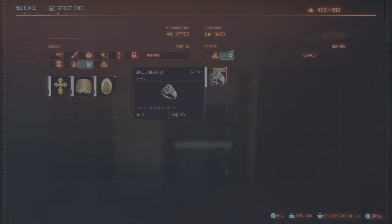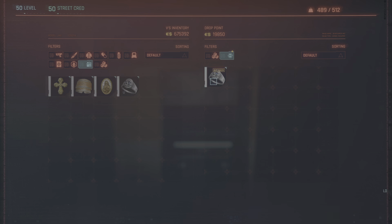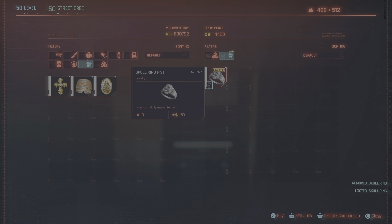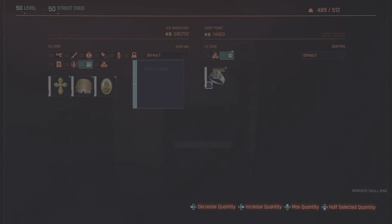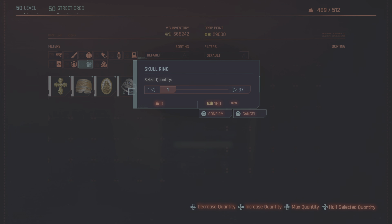There's 13 in there now. You want to keep doing this until you get up to 66 or 65. X, Square — that's up to 25, 49, 97. So what we'll quickly do is sell the difference between 66 and 97, which is 31.